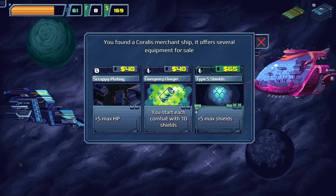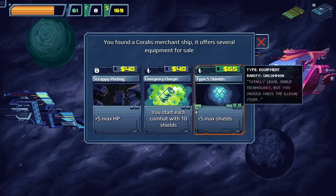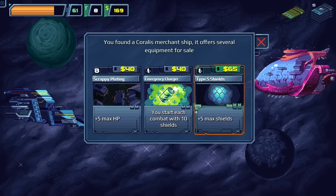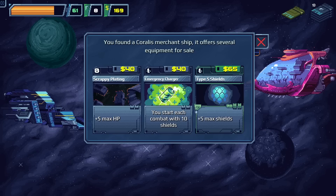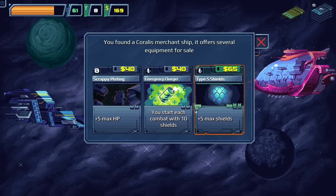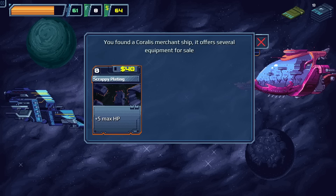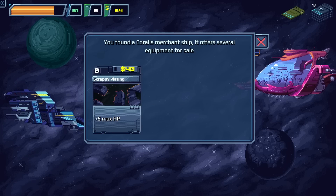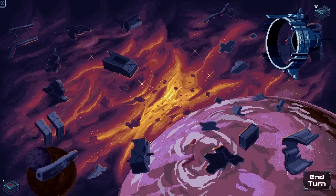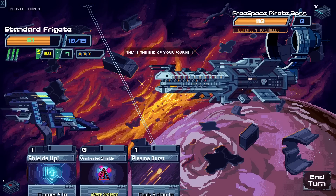We find a Corralis Merchant Ship with equipment: plus five max shields and a piece that starts us at 10 shields each combat. We can get both pieces of equipment. Together they're very strong — we'd start at 10 out of 15 shields. We buy both shield upgrades but skip the max HP upgrade to save money, calling it a spicy purchase.